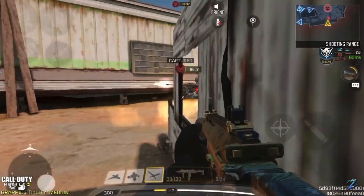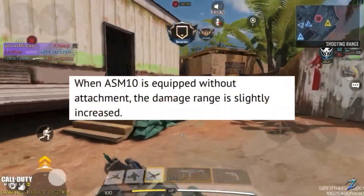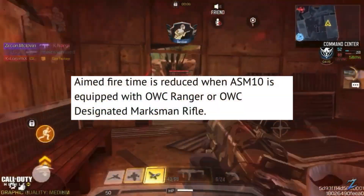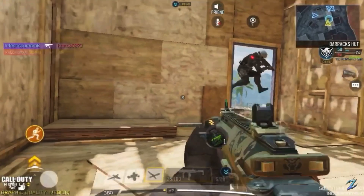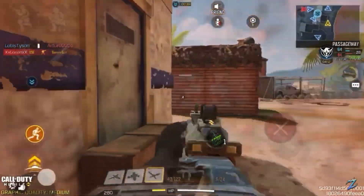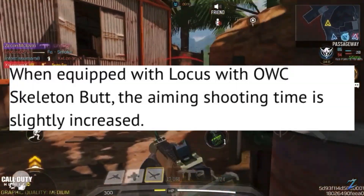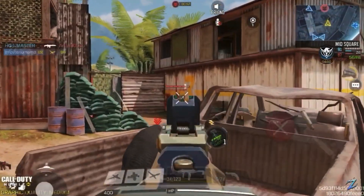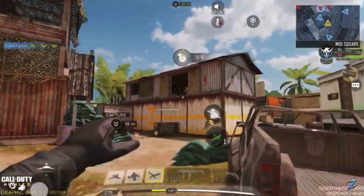We are finally getting some love for the ASM10, which I haven't seen used much for a few seasons. Firstly, the range of the ASM10 will be increased without attachments. Secondly, aimed fire time is reduced when equipped with the OWC Ranger or OWC Marksman, meaning a faster ADS time. It will be interesting to see if the ASM10 can make its way back this season. There is also a change coming to the Locus — when equipped with the OWC Skeleton, the aiming shoot time is slightly increased, making the ADS slightly slower this season.